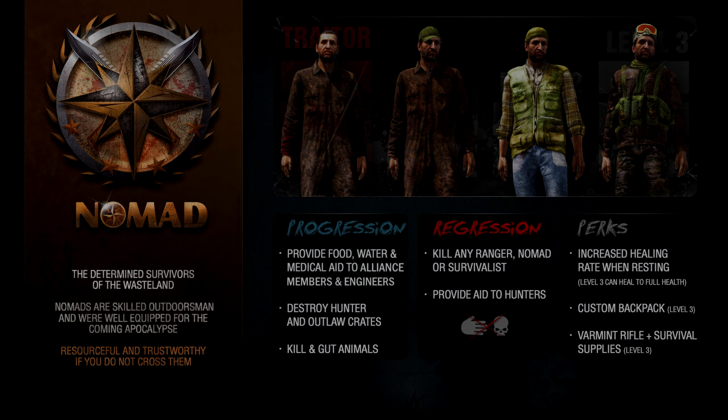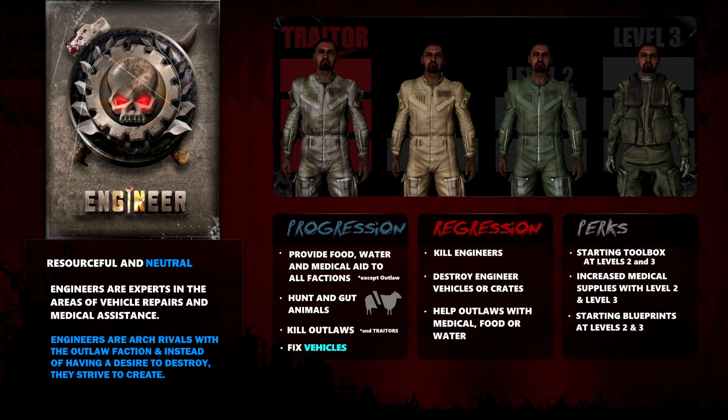That's what I am — one of those guys. The Engineer is a new class; it was always listed as 'coming soon' but it's now out. You get points for building, fixing cars, and you can help anyone since you are neutral. Just don't kill Engineers, destroy Engineer vehicles or crates. You can help Outlaws with medical, food, or water — anything else you can do, build for them.